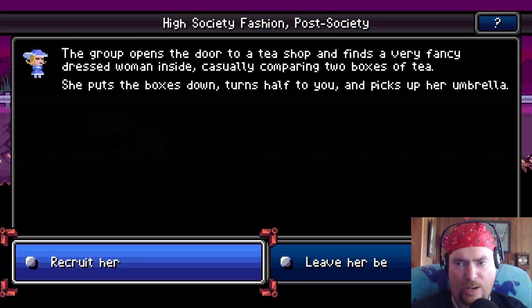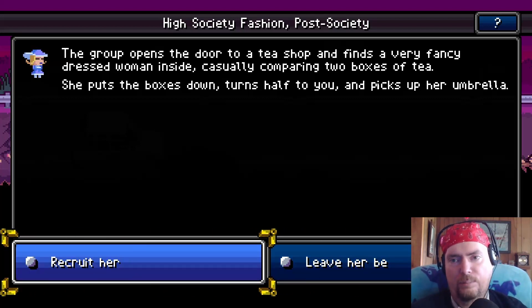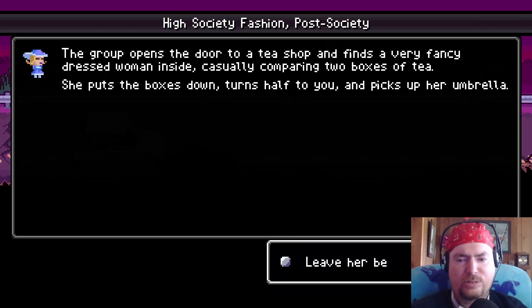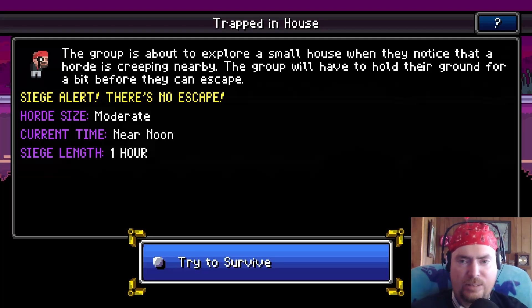The group opens the doors to a tea shop and finds a very fancy dressed woman inside - we're on the road! She's casually comparing two boxes of tea, then turns and picks up her umbrella. Can't recruit her or leave her? I don't know - she has an umbrella and a penchant for tea, she seems a bit proper for us. I might regret this but I'm gonna leave her be - she's busy with her tea, it's fine. Lacks enough medical supply. Flint says he doesn't want to go to Canada, it's too cold. Where do you think we're going, Flint?